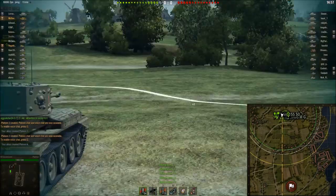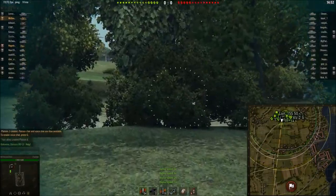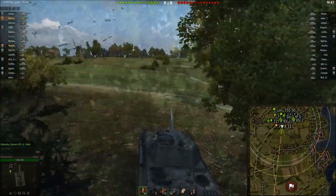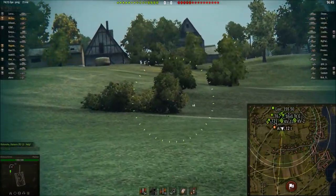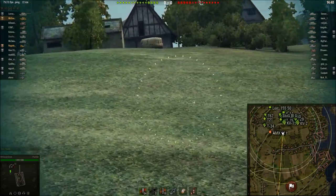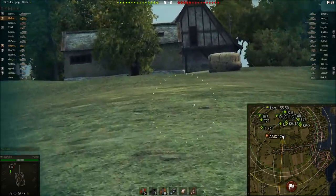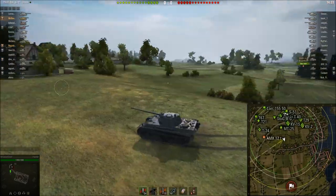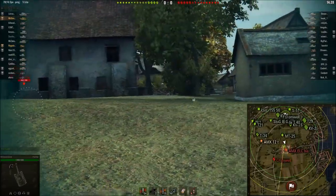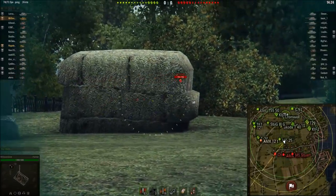So we're playing on Fisherman's Bay - that's really one of my favorite maps. In mobility terms the Panther is not the greatest, as you can see we're going 40 right now, which is alright, but this is not exactly the best place to be driving considering we're going quite steeply uphill. The Panther is a sluggish medium, and considering its size it's quite amazing that it turns out to be faster than some heavy tanks at this tier, but yeah this vehicle is slow as hell, so keep that in mind.